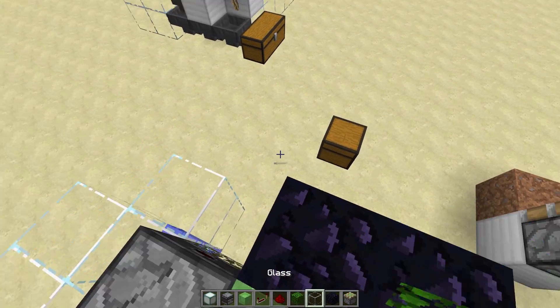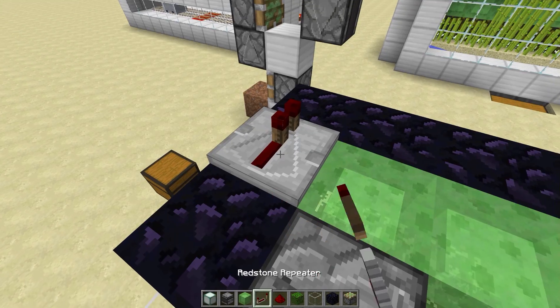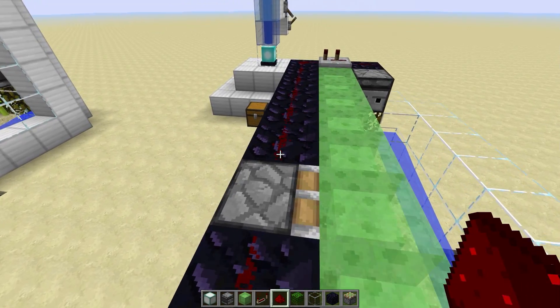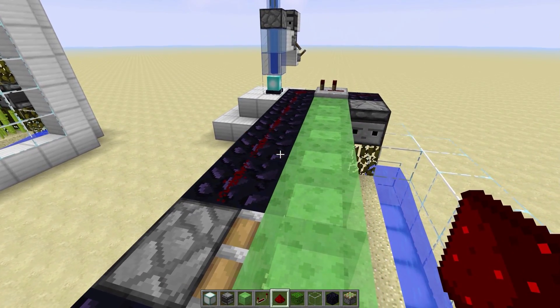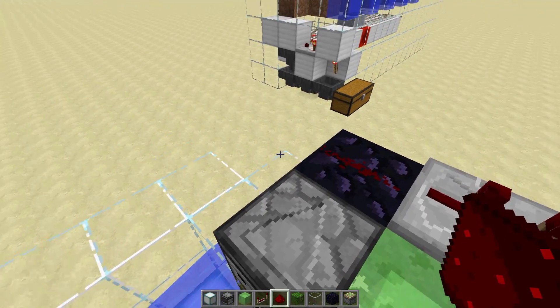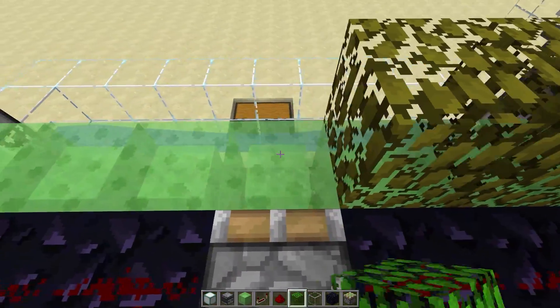So we're going to put that there and then mirror it on the other side — again this has to be two ticks. Redstone there, and wrap the wire around to the piston. That is it for the redstone for each layer. I know it's super expensive and super complicated — you're gonna have a rough time building it, but it's super efficient, it's worth it.